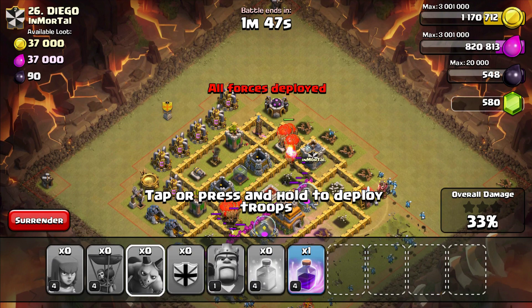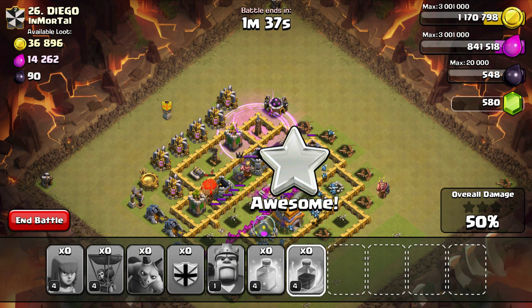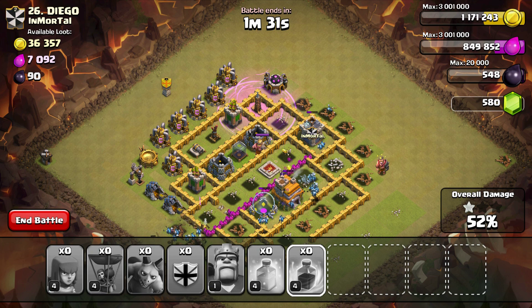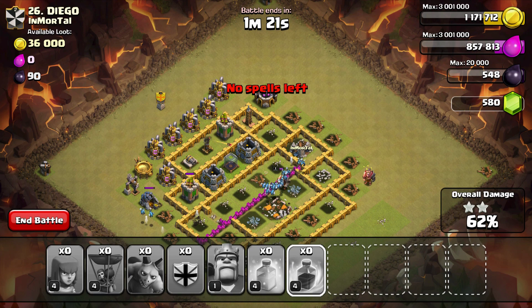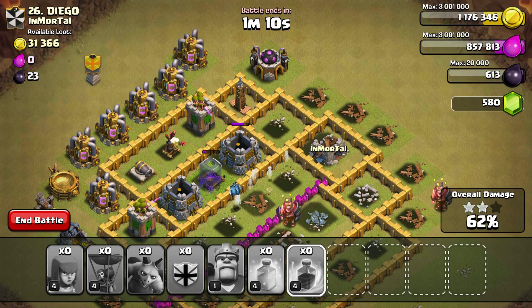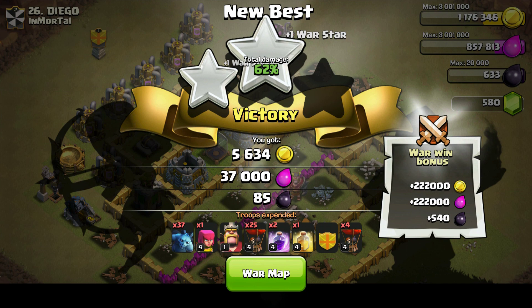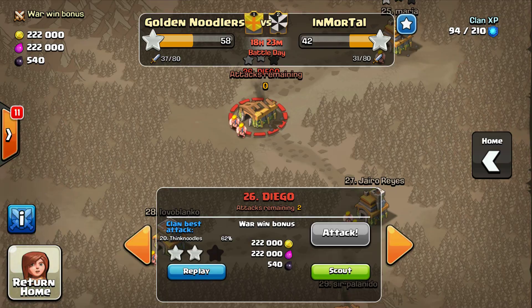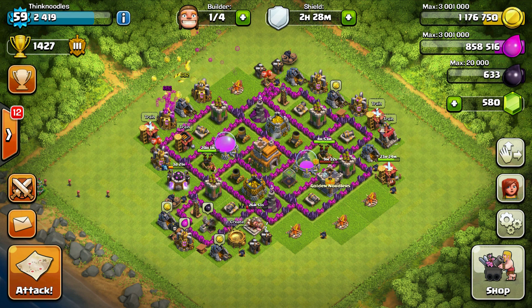That dragon from the first attack was a level three dragon. Wow — a tesla just wiped out my balloons. What is wrong? I'm going to get a two star out of this. Those teslas are incredibly powerful — that completely wrecked my balloons. That's only like a level one tesla. Two stars is better than none, but out of two attacks I got two stars total. That's a really bad day. I feel like I want to do something good.